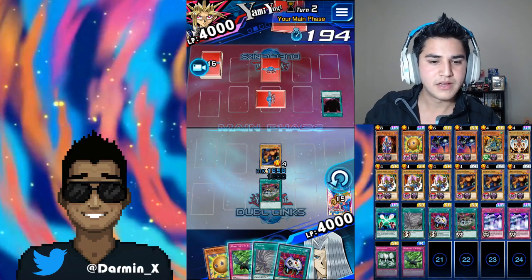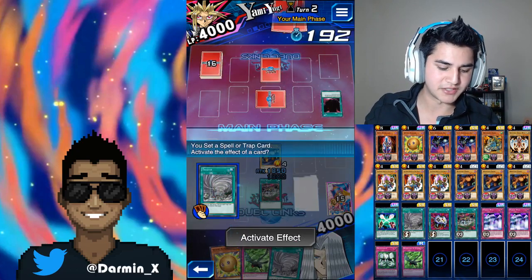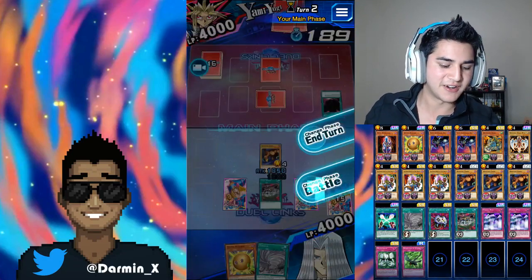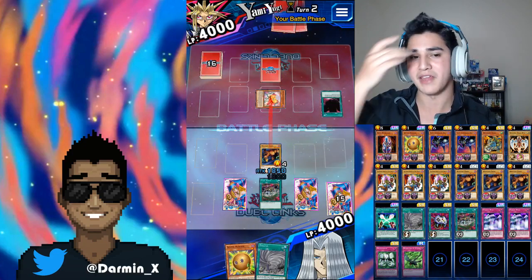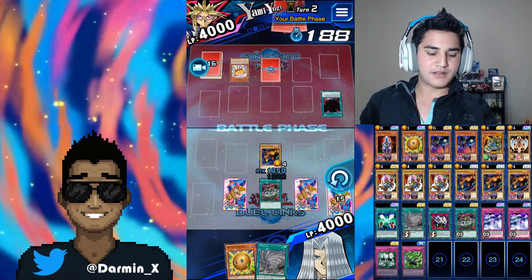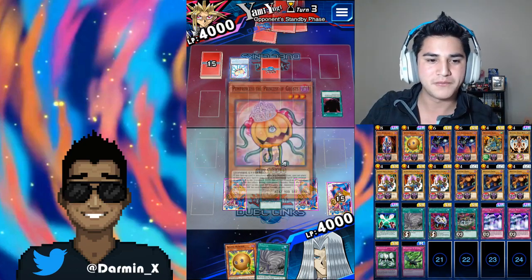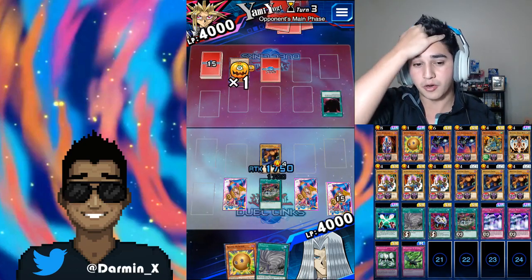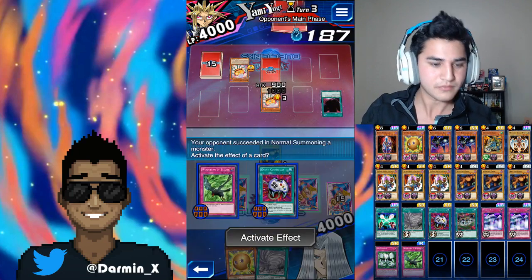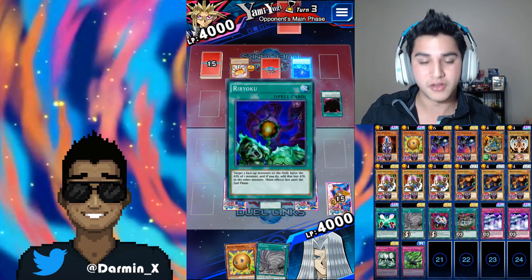Do I use Windstorm? Do I use Enemy Controller? I think we've placed Enemy Controller and Windstorm. We actually have three cards — we have Sphere Karibo as well. All of these turn our opponents into defense mode, which is actually quite funny. Good thing I didn't leave any spots open for Twister. We're probably going to use Windstorm or Enemy Controller as fast as we can. This man is going full force.